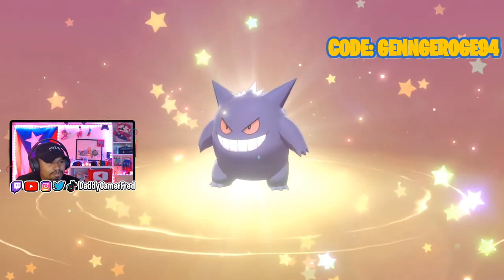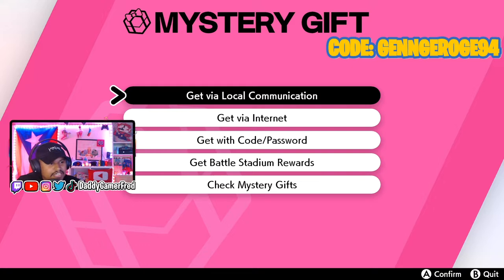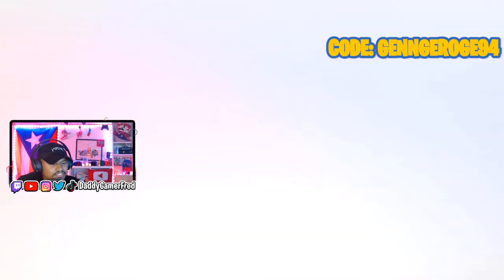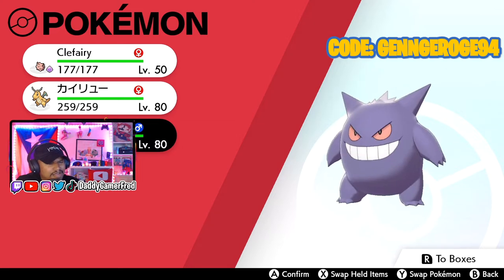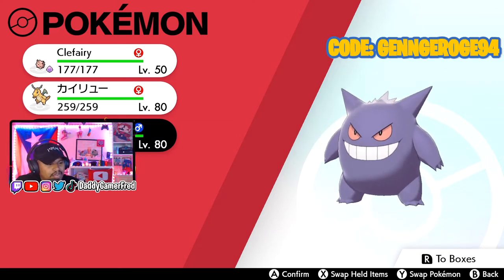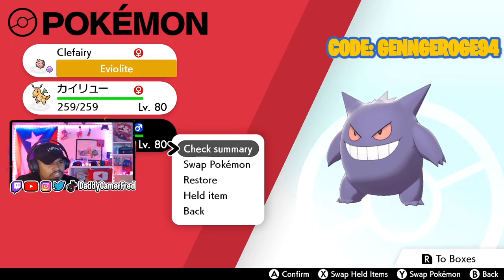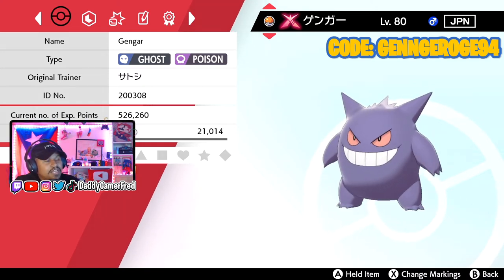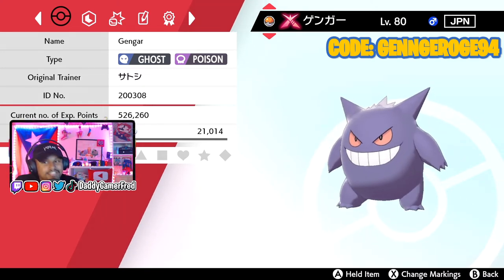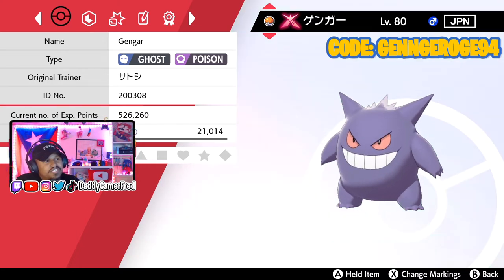Look at that Gengar! It's not shiny, unfortunately — Ash didn't have a shiny Gengar. But let's check it out. It's in our party, and just like the Dragonite from about last week, we got ourselves the Gengar. If you confirm and go to check summary, we can see that he's level 80. He can Gigantamax just like in the anime, which is good. Ghost/Poison type.